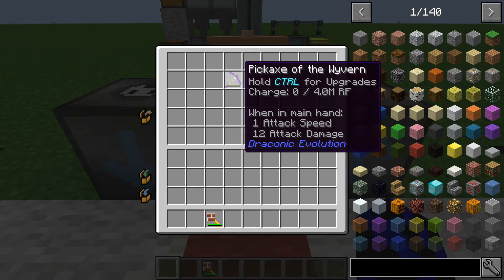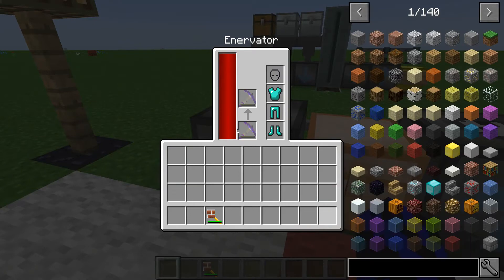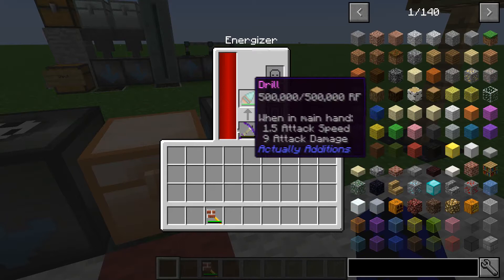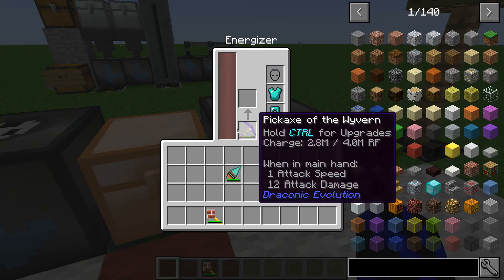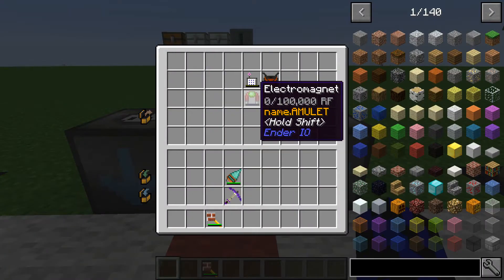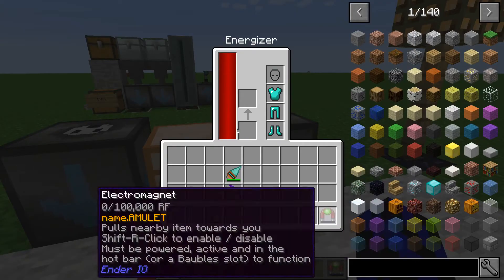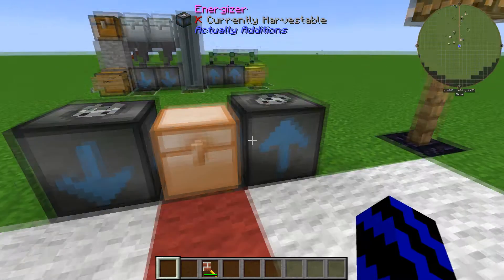So if we grab out the pick and try to chuck it in here — it didn't even discharge that at all. If we grab this guy out, it will charge it but it won't discharge it, which is kind of strange. And the same with this one — if we grab this out, it won't even charge it. It just won't work. Really strange.